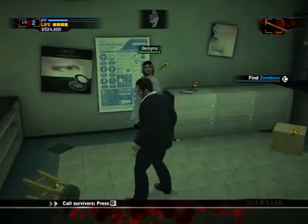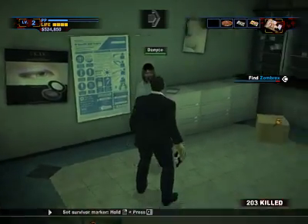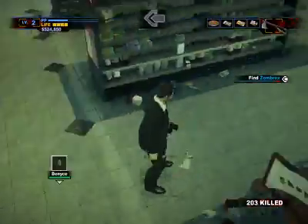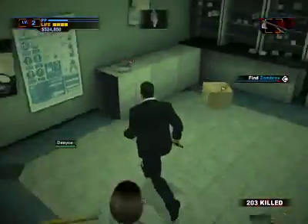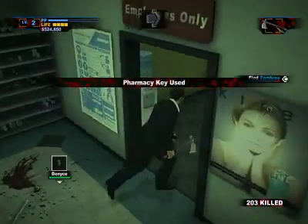Denise is one of my survivors that I'm escorting and she doesn't have a weapon. I could give her my sword and guess what — my sword, despite being in a rough state, will not break in her hands. The same thing applies to weapons with ammo: if I have a gun with one bullet left and I give it to a survivor, they can use it all the way to the safe house.